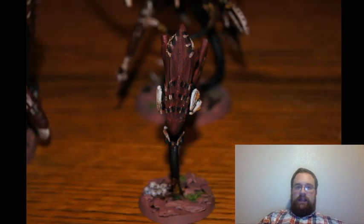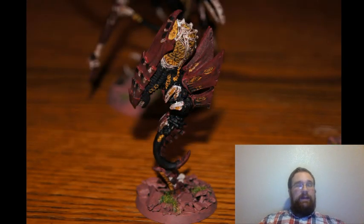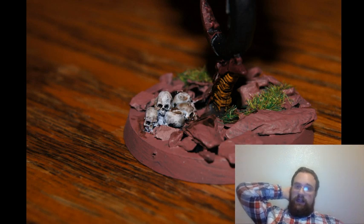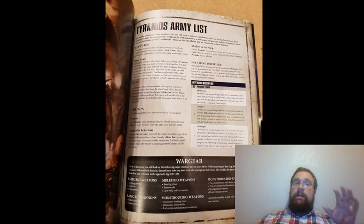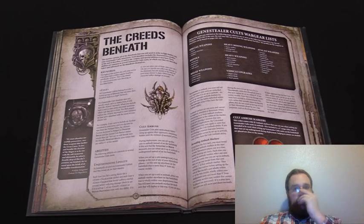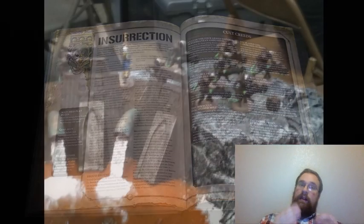The Patriarch has to be your warlord if you have one — kind of limiting on choice. There is a stratagem (one command point) that if you have a Patriarch you can make a Magus or Primus also have warlord traits, and they don't have to be in the same detachment. So you could have a Patriarch in one detachment as one cult but then have warlord traits of another cult through other characters in a different detachment. That said, it does make me sad for characters like the Kelermorph who get a big power boost from a certain warlord trait — you'd have to make sure you don't bring the Patriarch.